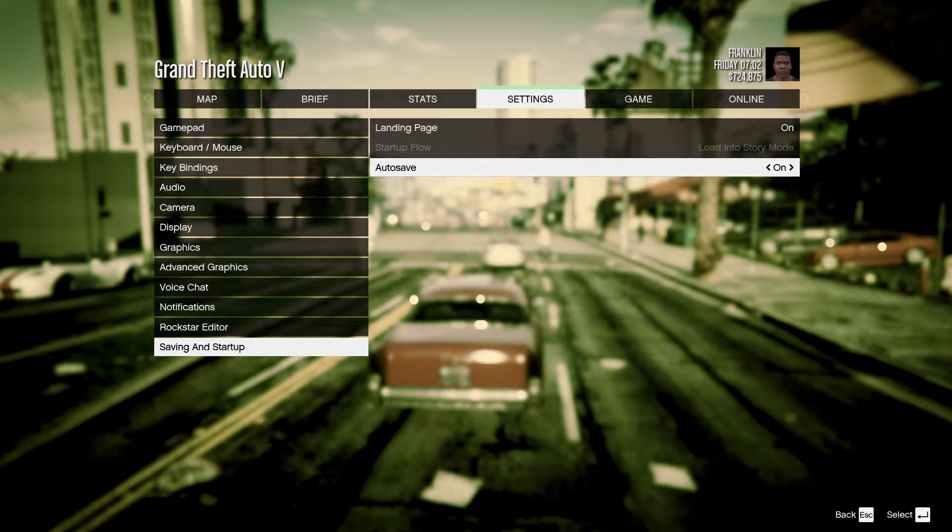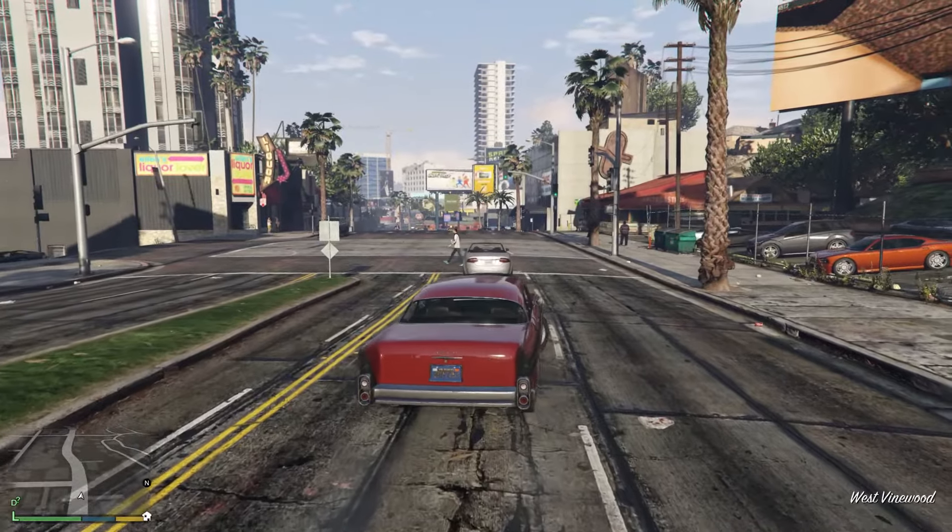As you turn it on, you don't have to do anything else. All you have to do is just go back to your game and the game will auto save on its own. That's how you auto save on your GTA file.